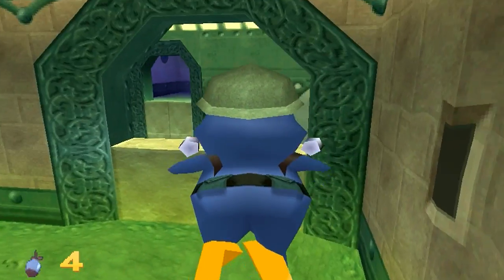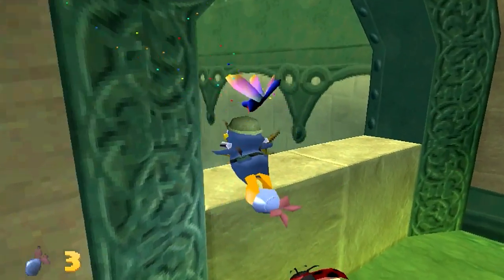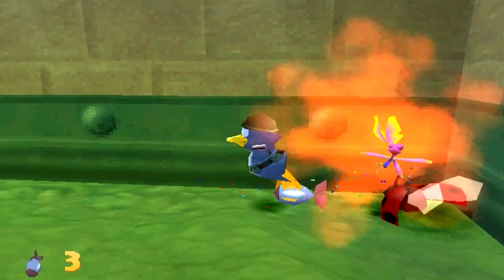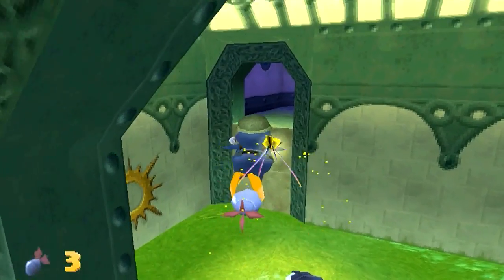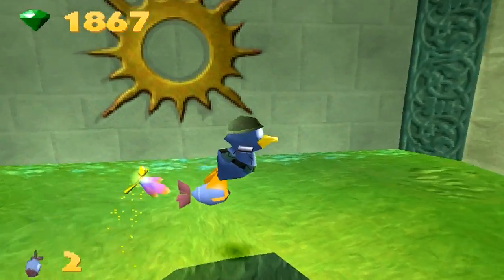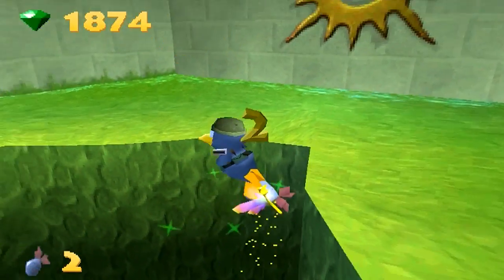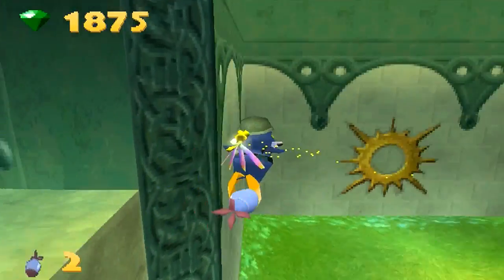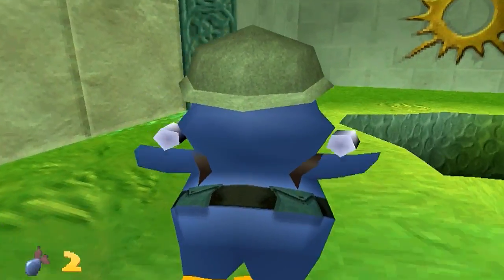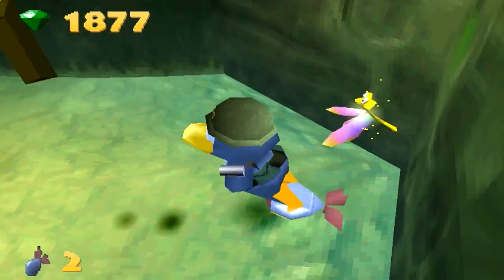I haven't really used this move much - you know, the strafing thing in the air. Got him when I was near the ground, might as well get this ladybird. Wait, are these the same enemies as the ones climbing in Spyro 2? I think they are. The gem fell down, but it's okay, it's not gone. I remember - I think it was my sister - when she saw me playing this, she thought the gem was gone because it fell down here, but it's not.